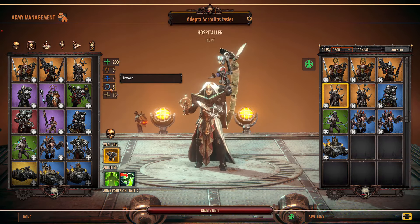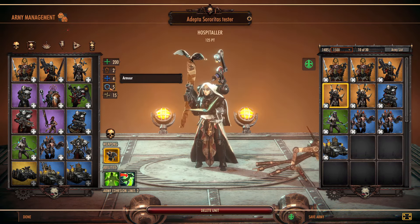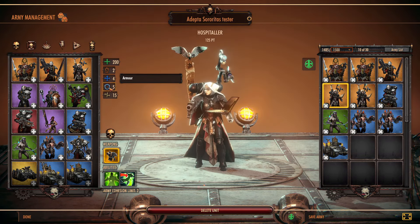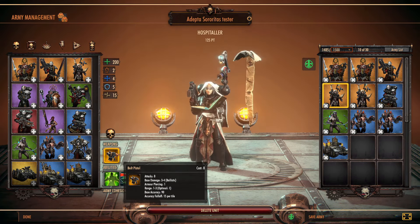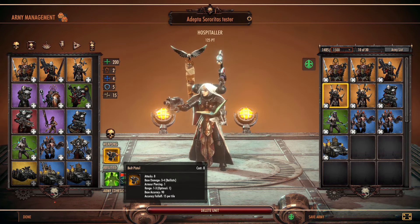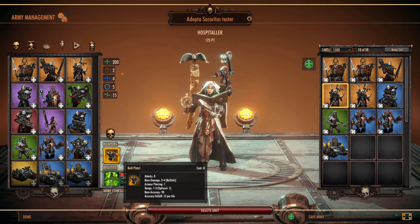Even though it says she's got 5 armor, it certainly seems like she gets herself blown up very easily, so you've got to be very, very careful with her, because she's a pure support class. I do wish her Bolt Pistol would get a little bit of a buff, because she can barely hit anything with that.